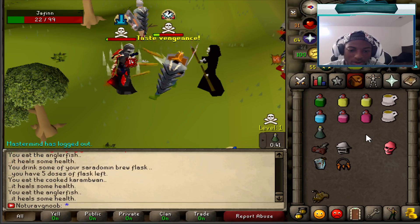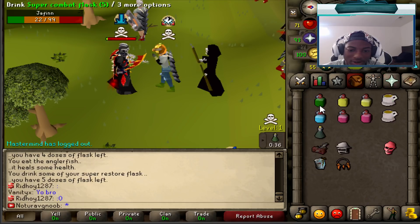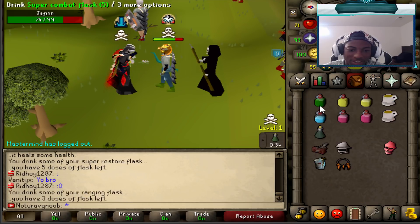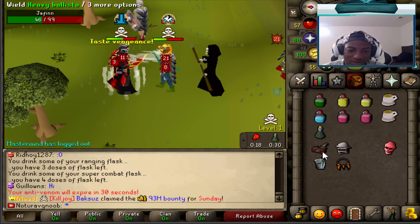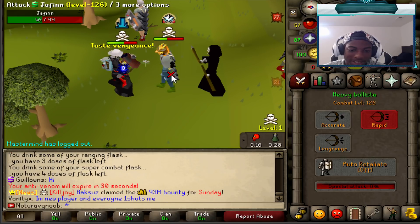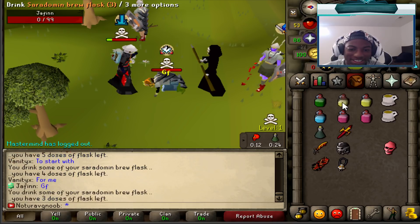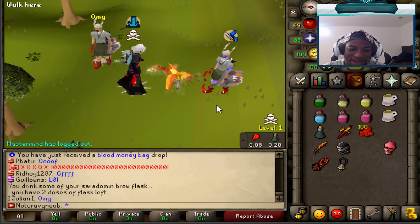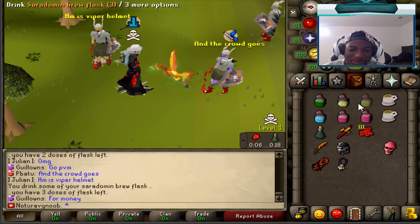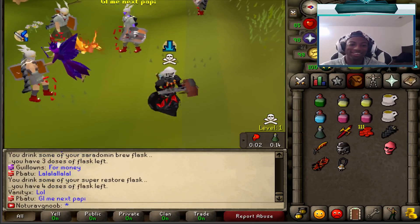What a combo eat right there — that saved our lives. He dropped the death pet. Alright, now it's my turn to go on the offensive. My turn! Oh my god, a 77 on him! Oh my god, I have a hundred blood money bag right there, some extra blood money. And the crowd goes wild. Yeah dude, that was crazy.